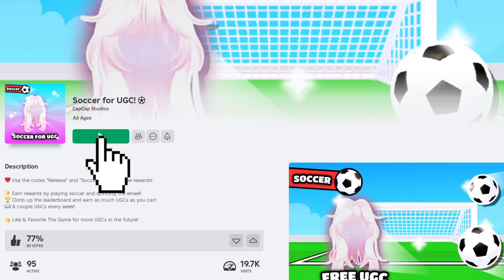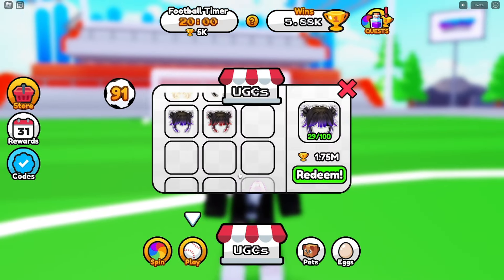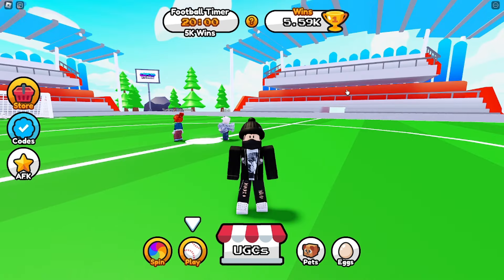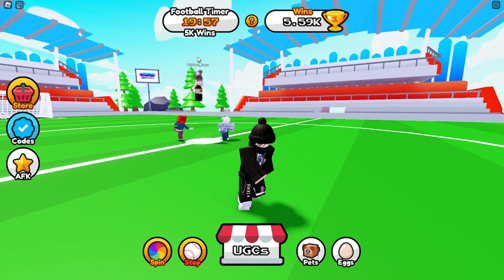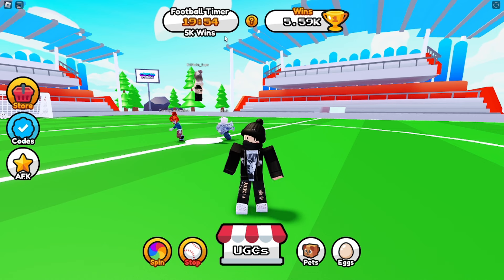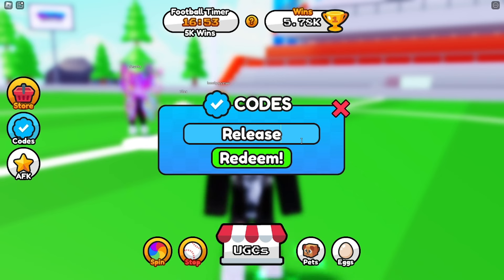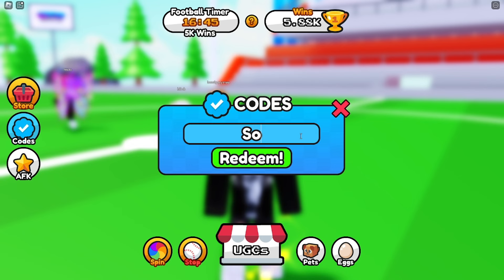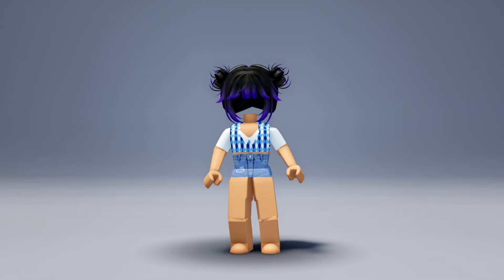Join the game called Soccer for UGC. Once you join the game, click on the UGC store icon to see the available items. There you will see a free hair called Double Buns with Purple Gradient — it costs 1,750,000 trophies. You can earn trophies by playing soccer, but it's actually an AFK game so you don't have to do anything. Just click on the football icon and stay until the timer runs out. Every time it runs out, you get 5,000 trophies. You can use the codes RELEASE and Soccer for some free rewards. Here is how the hairstyle looks when I wear it — I think it looks cute.